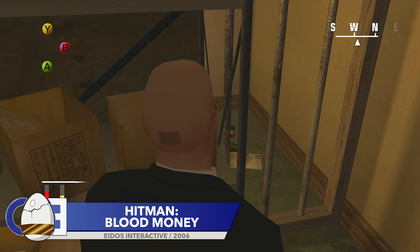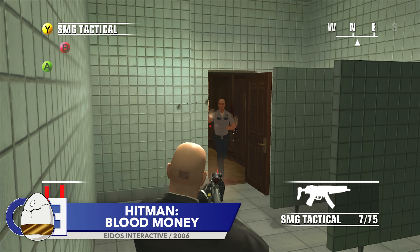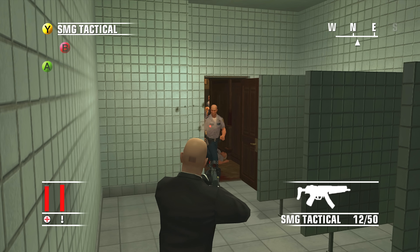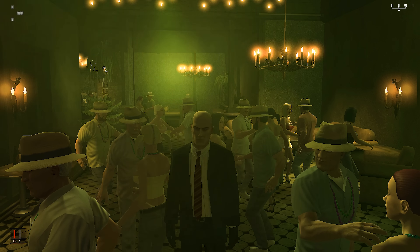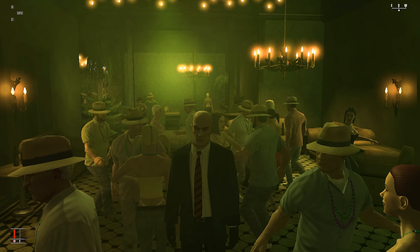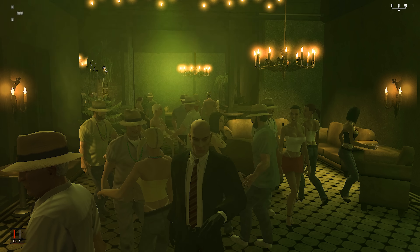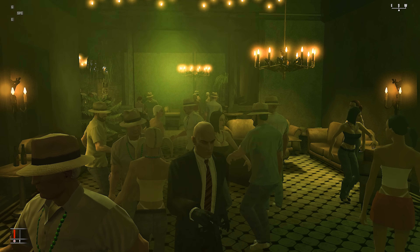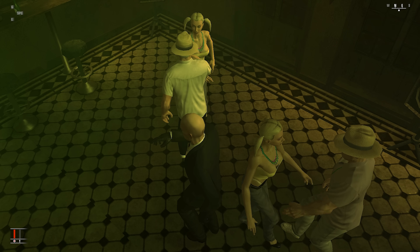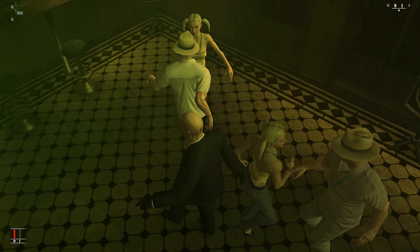Let's begin with the excellent Hitman Blood Money. Now, Hitman Blood Money is known for its great Easter eggs, but it's time to highlight a detail that shows that 47 isn't the ruthless killer that many of you may think he is. During the Murder of the Crows level, if you make your way to the Fever nightclub and wait on the dance floor, 47 will do this. So it seems that even genetically engineered assassins need a little downtime now and again, and it definitely looks like 47 has picked up some pretty nifty moves on his travels.